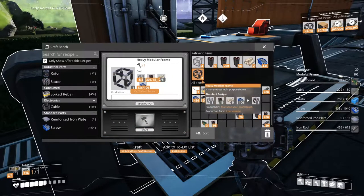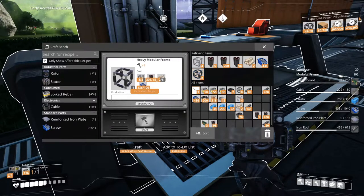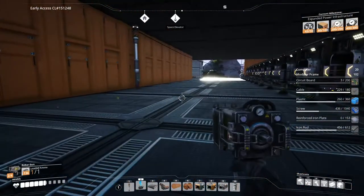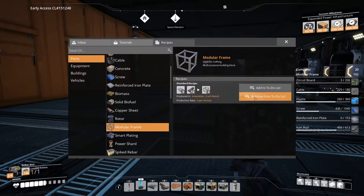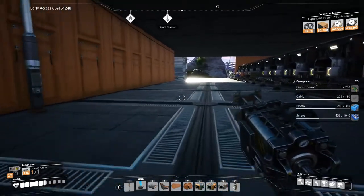I came back and got another six or seven hundred beams, tried to finish it, and still didn't have enough — probably need another 300 iron or steel beams to finish it. Oh, we do have eight modular frames — I didn't realize we had those. So those are done, which is fantastic! So modular frames are done — now it's only the computers we're trying to build. Let's clean that up and just have what we need on the list — that's literally all we need.